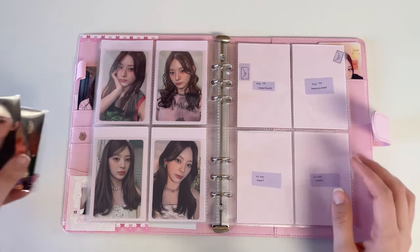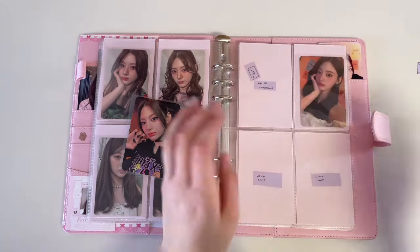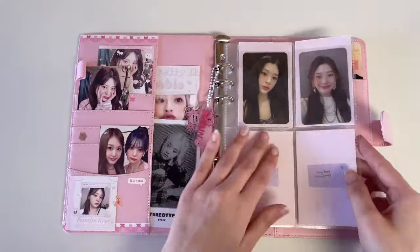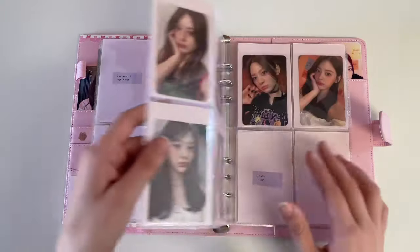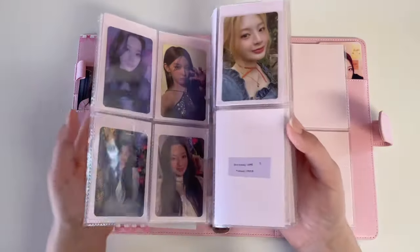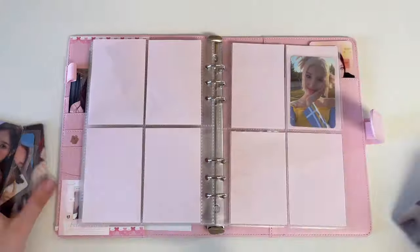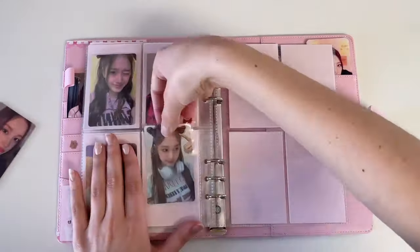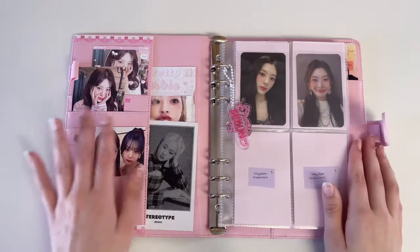That is 'TEENFRESH' done! Here's a little flip through of my Sieun collection — I think it looks so cute. I've never really done an A4 binder before or double-sided my cards but I think it looks so cute. I'll put some of my extra Jay cards back here because I cannot part ways with them. This is my STAYC collection so far. I put a lot of work into the binder, I hope you guys think it's really cute. This is my new collection.